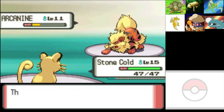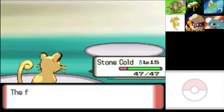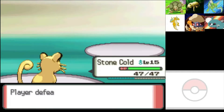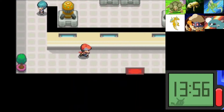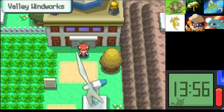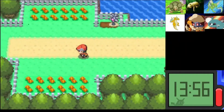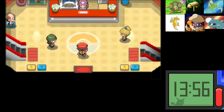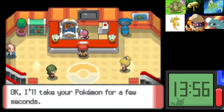Roar? Really? You're about to kill me and you used Roar — stupid AI. Goodness gracious, that was horrible. I'm like, we're fine, we're fine, then I see Fire Fang and I'm like, maybe we're not. You better not get a bonus — you used Roar when you were about to kill one of my Pokemon.